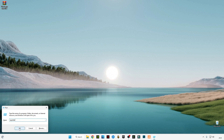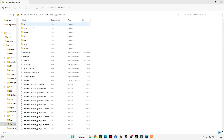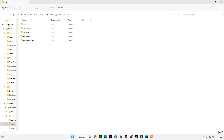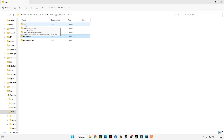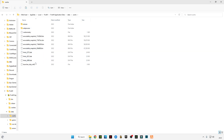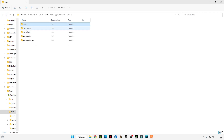Type 'appdata' and press OK. Go to Local and find FiveM, then go to the FiveM Application Data folder, then the data folder. You have to delete the server cache memory — open it and delete all the files in it. Go back and also delete the cache folder, which is about 255 MB. Press Ctrl+A and delete all files. Don't delete game storage, nui storage, or server cache priv — just delete server cache memory and cache memory.